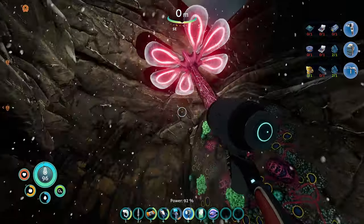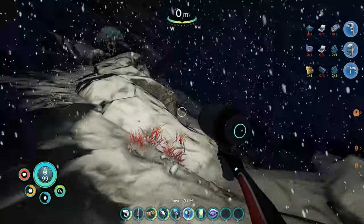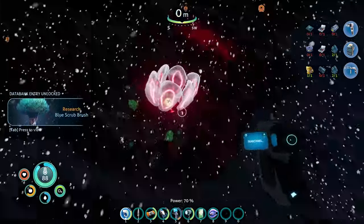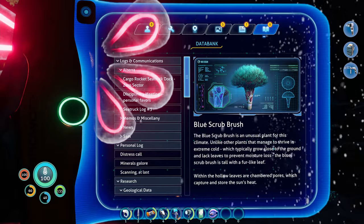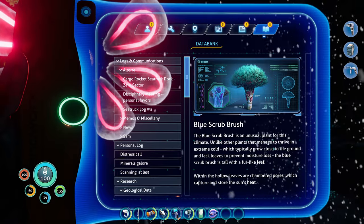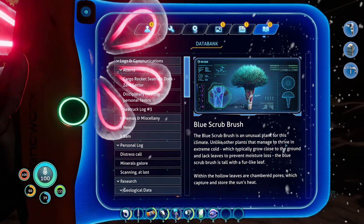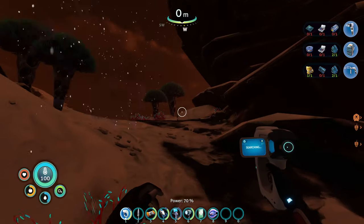Maybe I should put the flashlight on seven because I keep hitting that. We need to look at the sides of hot springs for sulfur. I wonder how these guys keep warm. Blue scrub brush — chambered pores in the hollow leaves capture and store the sun's heat. The blue scrub brush is an unusual plant for this climate. Unlike other plants that thrive in extreme cold which grow close to the ground and lack leaves, the blue scrub brush is tall with a fur-like leaf. I should save the game just in case something really bad happens here.